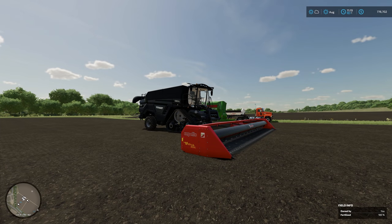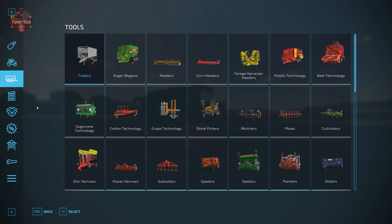Hello everybody and welcome back to another Farming Simulator 22 how-to video. Today we're going to take a look at all of the things you need to know in order to plant, harvest, transport, store, feed, and process sunflowers. Let's go ahead and jump in and take a look at all of the equipment you're going to need in the vehicle shop.